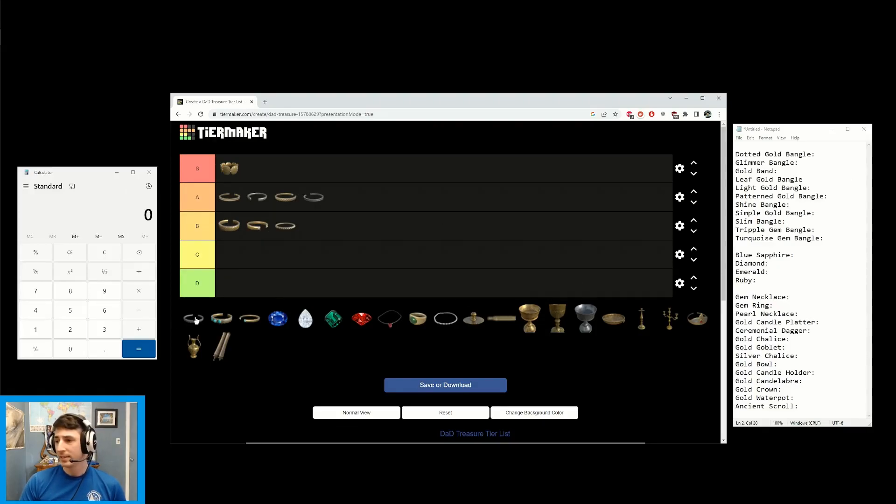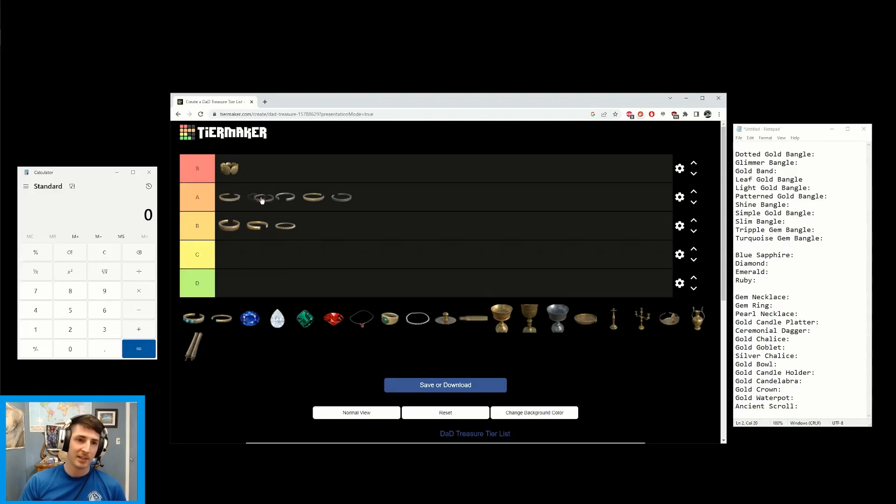The Slim Bangle sells for 5 at white and 12 at green, making it similar to the Light Gold Bangle — essentially a duplicate. So it goes to the top of A tier. Quick visual tip: the bangles with a 12 o'clock facing gap seem to be a little bit better than those with gaps at 6 o'clock, 1 o'clock, or 10 o'clock.